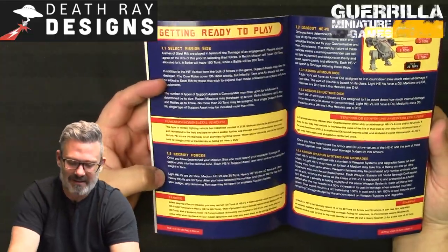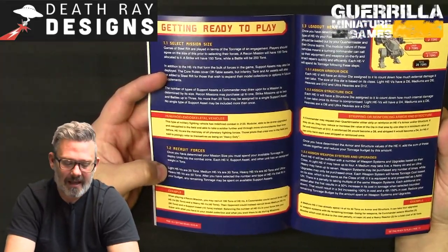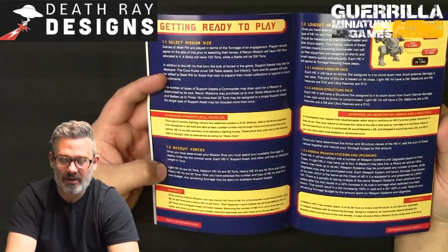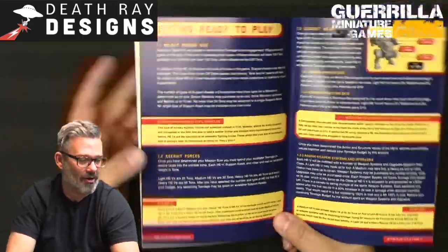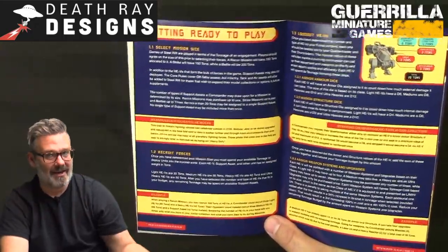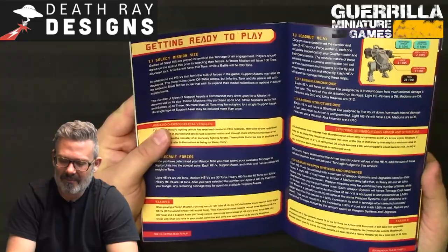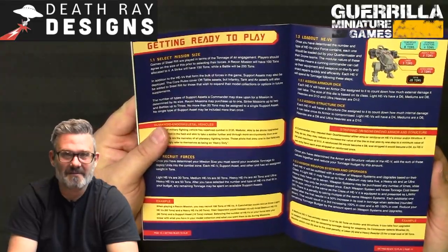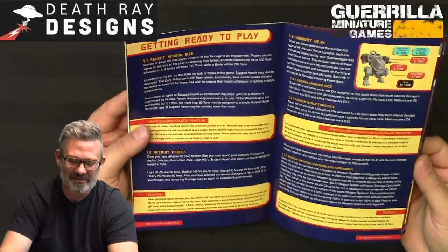When recruiting your forces, a light HEV is 20 tons, a medium HEV is 30, and a heavy is 40. If you build all three HEVs on one side of the box set, you've got 90 tons built. You can then take a 10-ton support asset to reach 100 tons — something off-table like an artillery barrage, tungsten rod drop, or orbital laser.